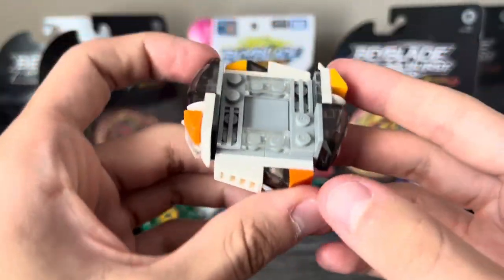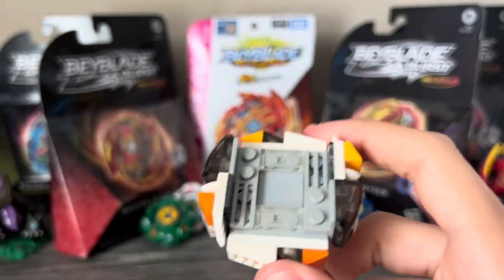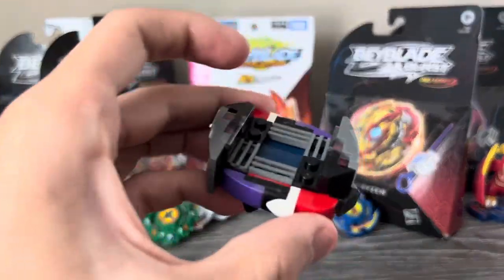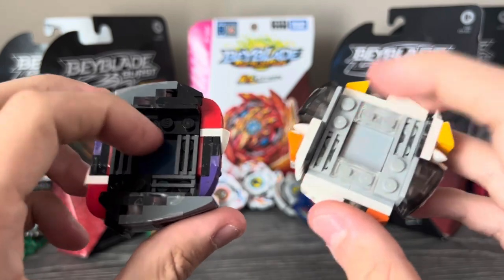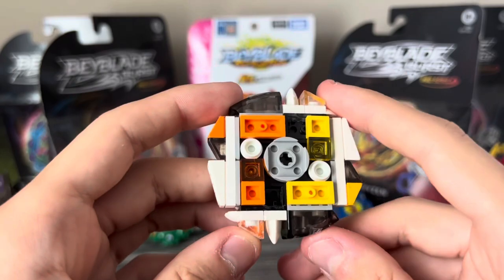Taking a look at the underside, it looks pretty different from most other layers because this is compatible with the Reboot Driver — very similar to the underside of Revenge Reaper. Now obviously they have this square. I'll explain why that's there in a sec. But let's just move on to the chassis.